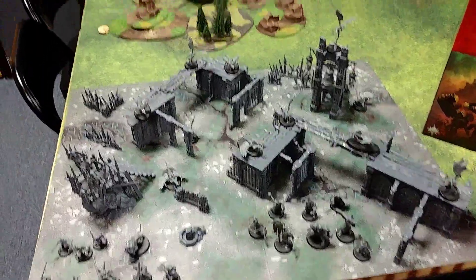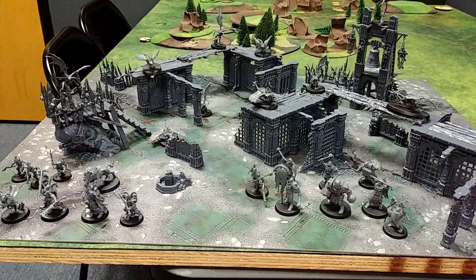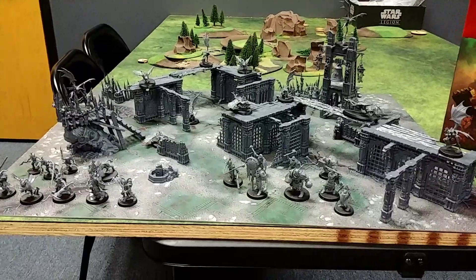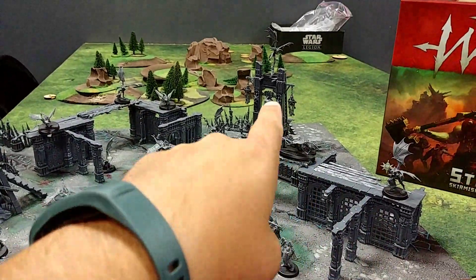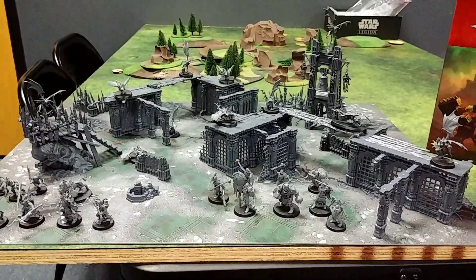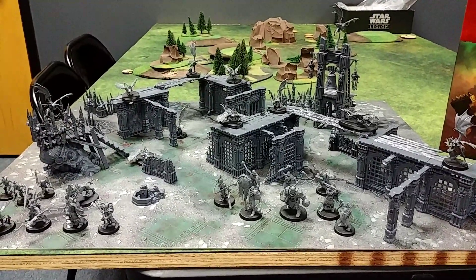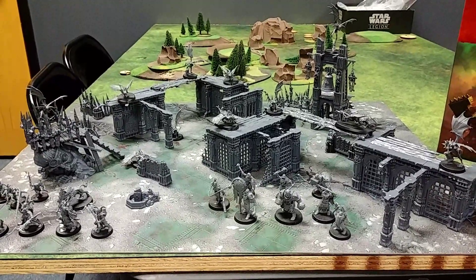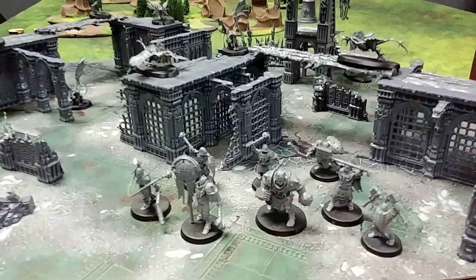This is what comes in the box, which is actually quite a bit of terrain — really, really nice. I know there's the mausoleum scenery pack, which we plan on getting, because these buildings here and even the bell tower will go really well with them. Between this and the mausoleum, I have a feeling you can get a good 6x4 table for Age of Sigmar battles — like a beautiful Nighthaunt-themed mausoleum graveyard ancient ruined cityscape. So yeah, we know what comes in it — I've taken some pictures.